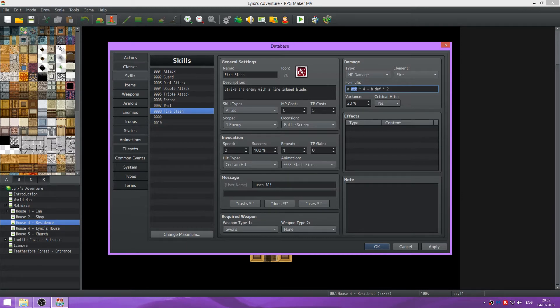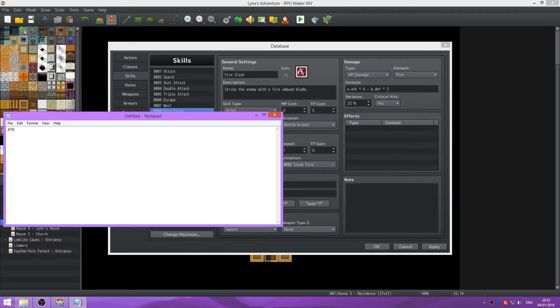So what this formula is: the user's attack multiplied by 4. Let's say attack equals 10 and their defense equals 5. So it'd be 10 times 4, which equals 40, minus 5 times 2, which equals 10, giving us 30. That'd be the base damage. Then you'd have a 20% variance on that, which would be either plus or minus 6, meaning the lowest is 24 and the highest is 36. Though it might be different in the code - you might end up with different values. You also have to factor in element.